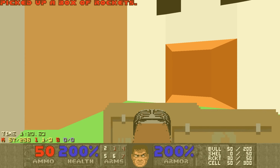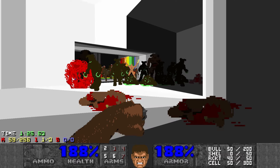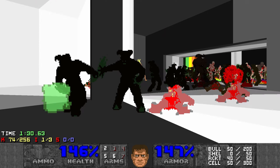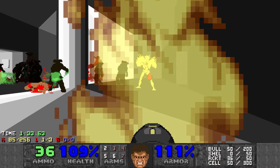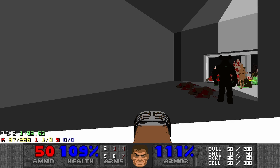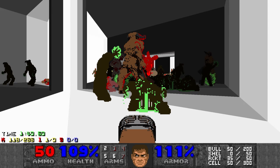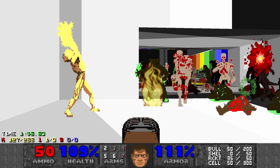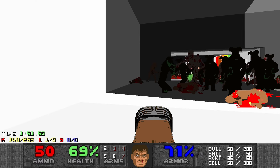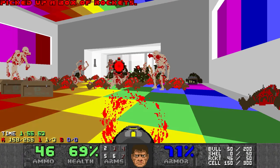This map has a lot of parkour. Let's try to get these archviles in fighting — come on, please. Well, I'm just going to kill you then. Our goal is to get around these enemies to the other room. I have to kill the revs and the archviles.